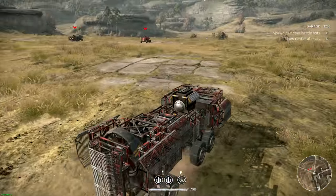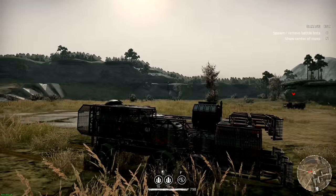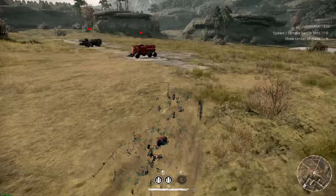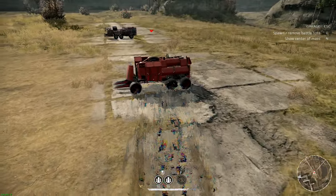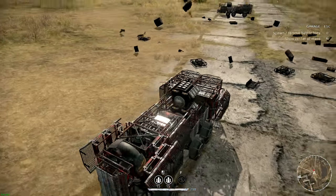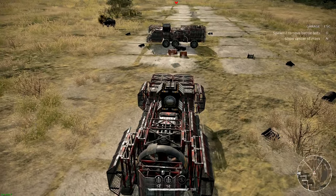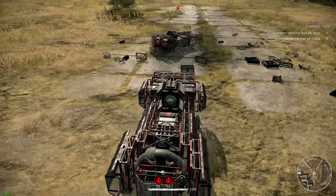So first of all, it's slow as hell because of all the armor that's on it, and the mine layers of course are gigantic, so it takes up a lot of the space in the vehicle. So you basically find somebody sitting around sniping or something, you stealth, you come up to them where they can't even see you, and you just drop mines right on them — and you can spam quite a few of them.